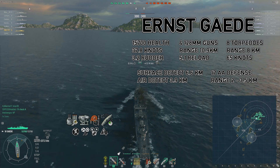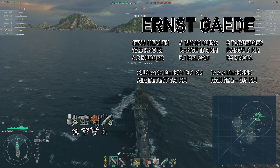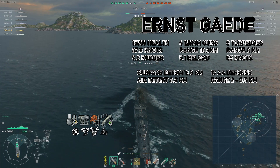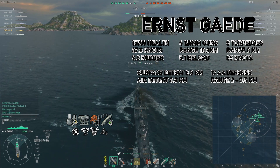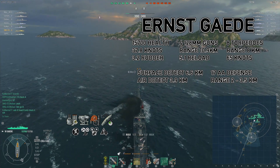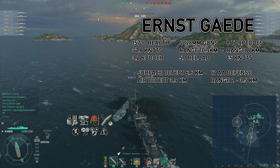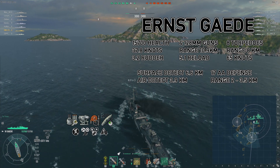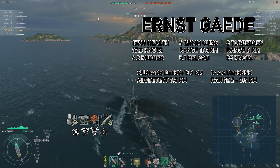It has the option to choose between 128 millimeters and 150. I personally prefer the 128. The reason is less overpinning when using AP against broadside destroyers. If you're not making use of AP in your German destroyers, you are missing the point. The German destroyer AP does fantastic damage, and you need to use it in obvious situations where it's useful — broadside targets. Outside of that, don't fire AP because it's going to just bounce or ricochet.